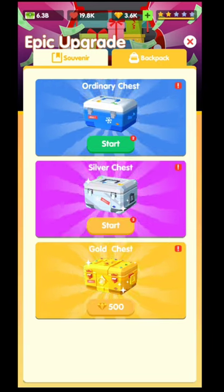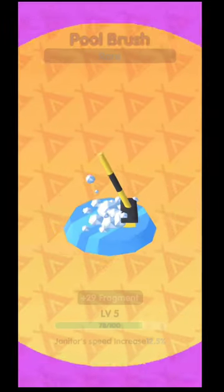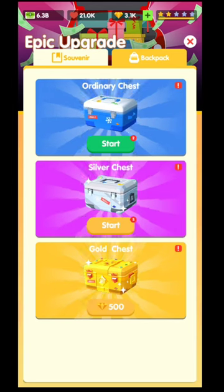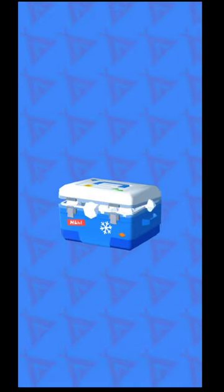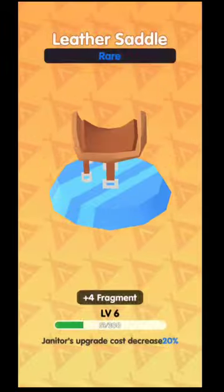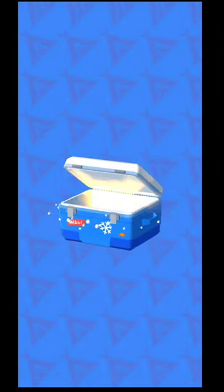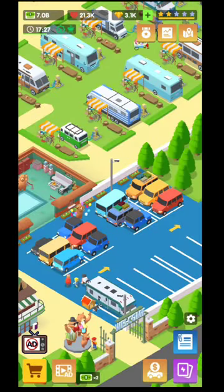The golden chest costs 500 gemstones. There are three chest tiers — the first is the weakest and won't give legendary cards. You can also watch up to five ads daily to unlock ordinary chests; that gives you five extra ordinary chests. Unlocking them gives you lots of souvenirs, and those souvenirs offer even more boost to increase your income. You definitely need a lot of souvenirs in this game.